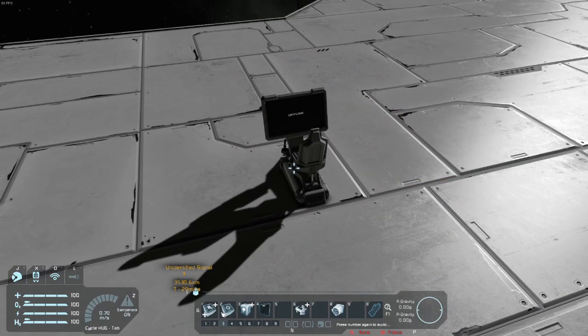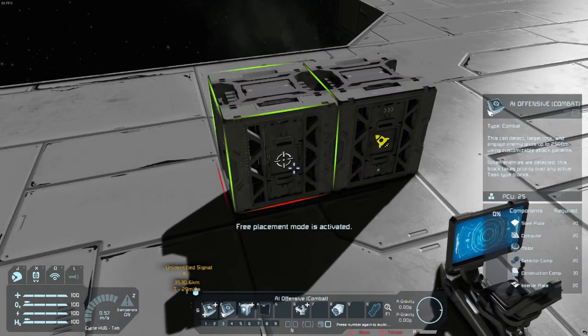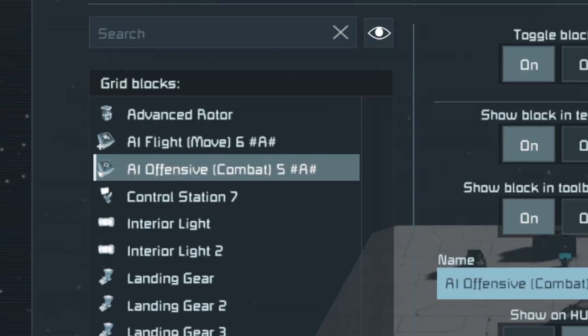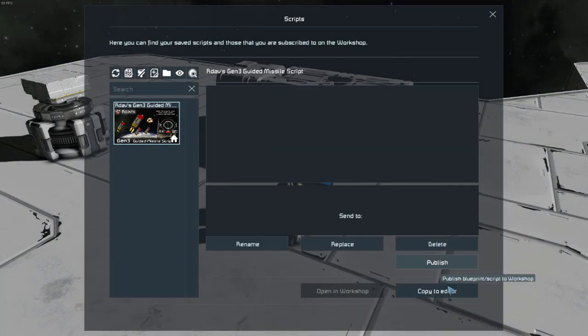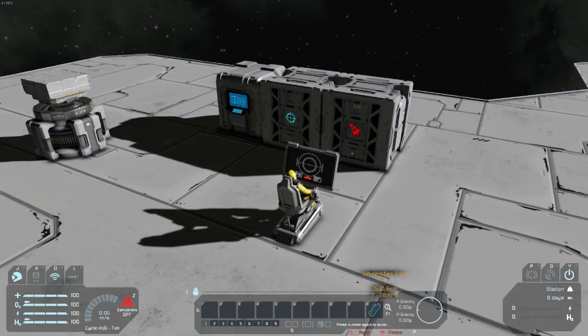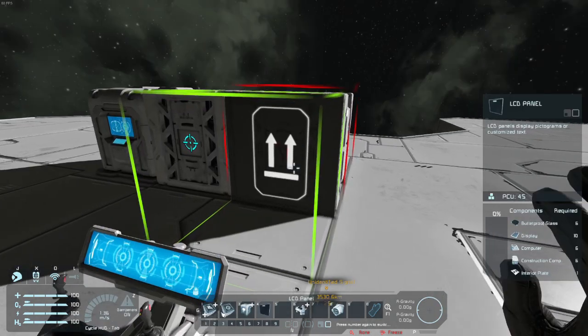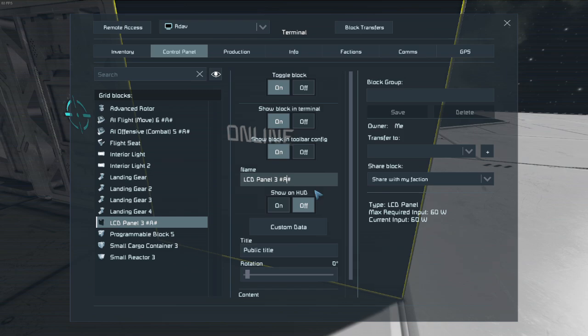You need a cockpit, a flight AI block, and a combat offensive AI block. Call the AI blocks A. Slap the script into a programmable block, and you should see the script boot and display the radar on the cockpit set to main cockpit. If you want to show the radar on an LCD, just put on an LCD, call it A, and recompile the script.